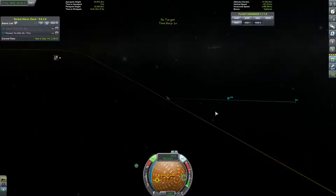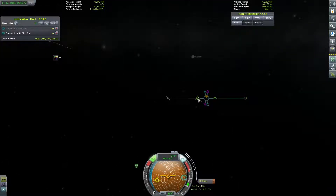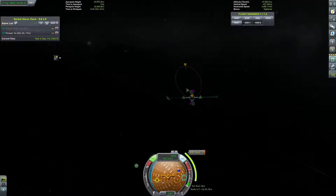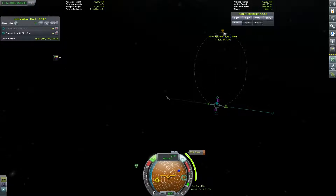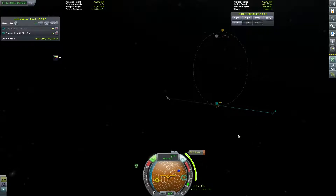Now we need to get as close to this planet as possible to add a maneuver here, and we will slow on down — we slowed down quite a lot there. We are in the sphere of influence, and we've got an encounter, so we'll go there first. A 900 meters per second burn — we've got plenty. Now this is not coming home, so after its mission is done it will be slamming into either Ike or Duna.